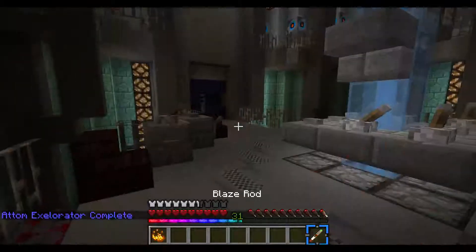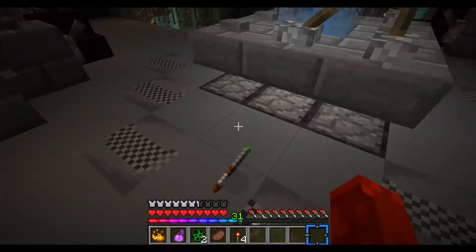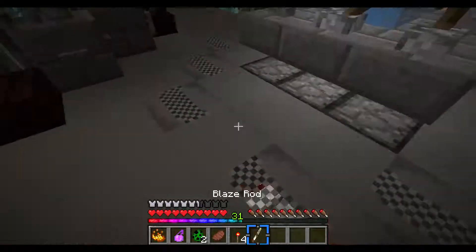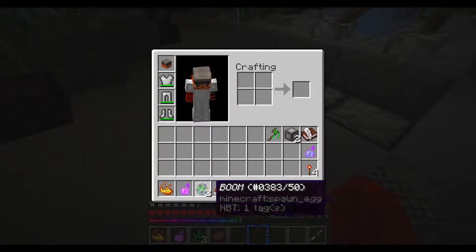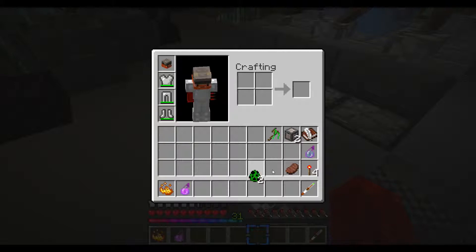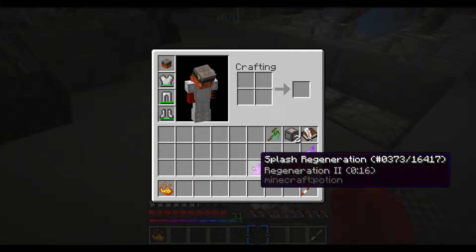By the way, I do have my sonic screwdriver — if I toss it down I'll get some cool items, and I can just pick it back up. I get some torches, a steak, some TNT, and a regeneration potion. Pretty cool.